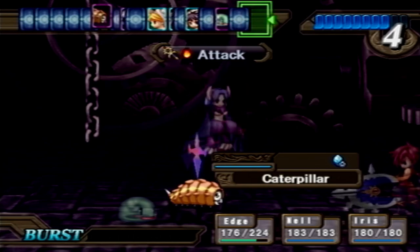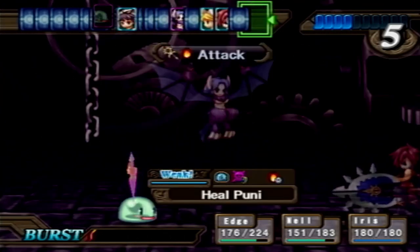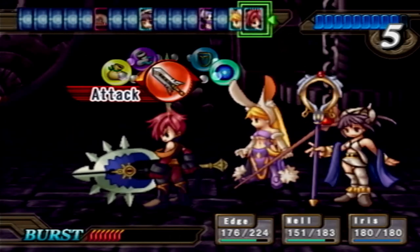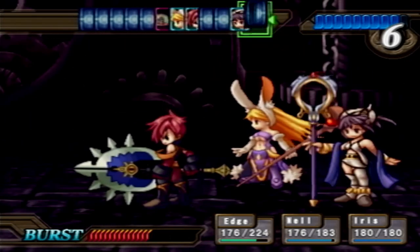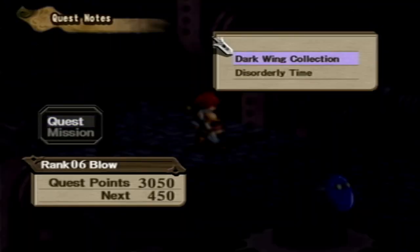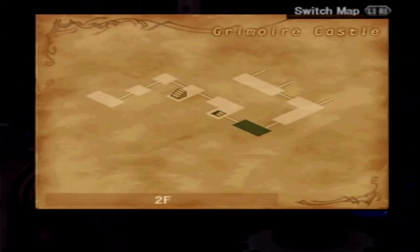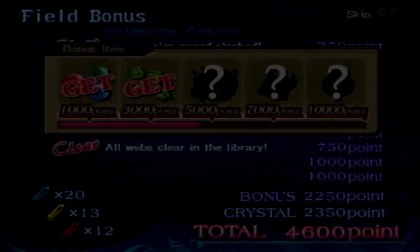Okay, a couple of crystals — a red guy. Here we go. Yeah, get rid of the Caterpillar. I think we're okay. So since we don't really have much to explore up here, we are now done with that. Let's hit go to town.